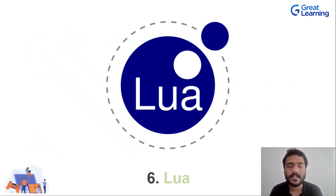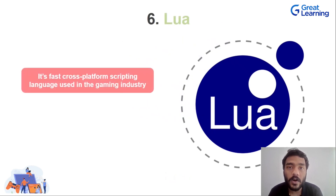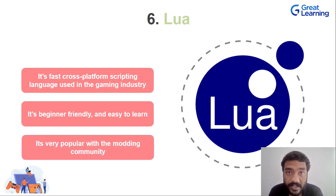Let us begin with the first language, which is Lua. Lua is an amazing language — it's a very fast, cross-platform scripting language that is used widely in the gaming industry. It's very easy to pick up and very beginner friendly. One of its more amazing advantages is that it's great for modding purposes. Modding is basically taking a game, making your own enhancements to it, and then publishing it so that other people can make use of that enhancement. Lua is a very good scripting language for that purpose.